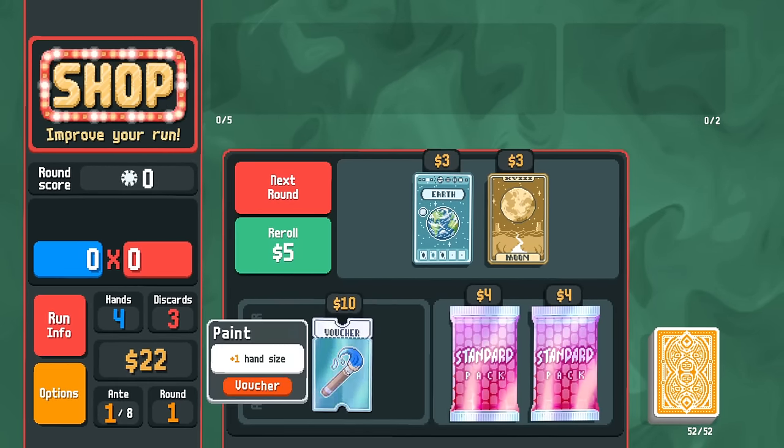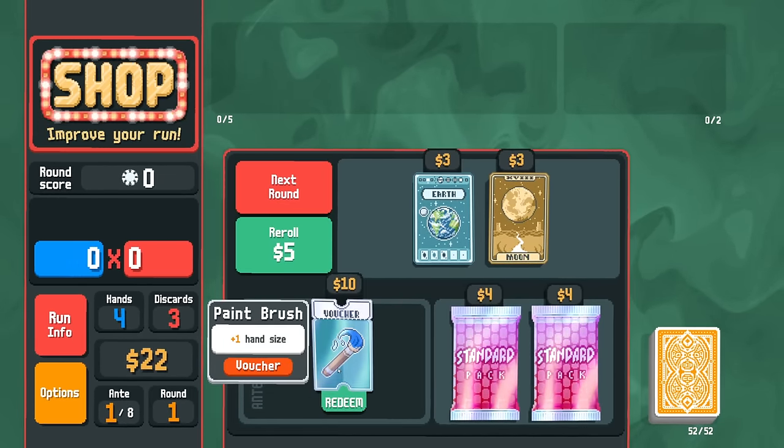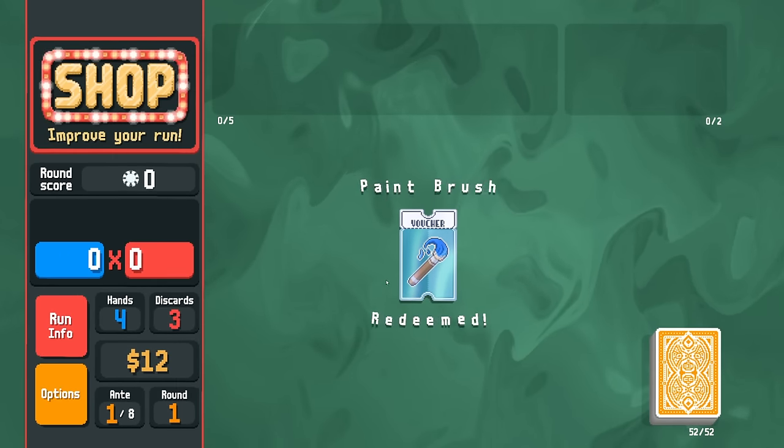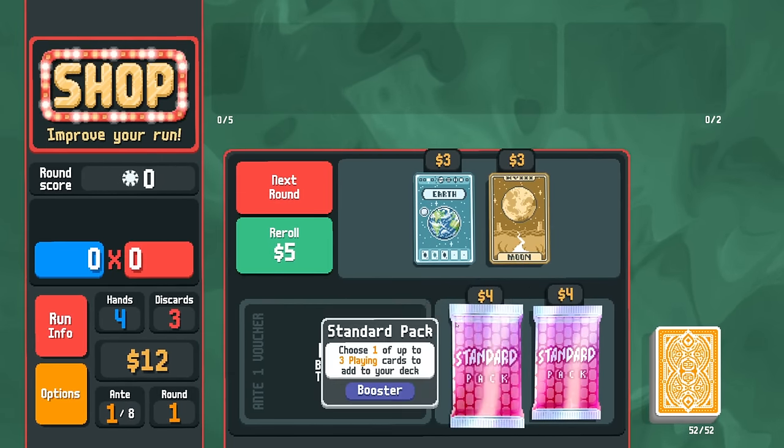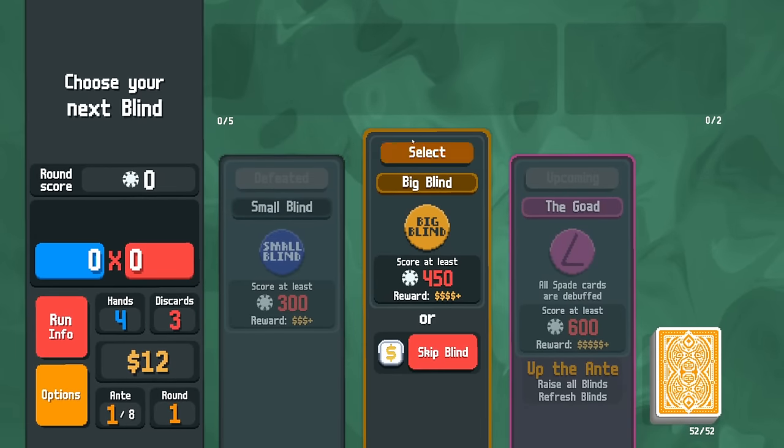Thank you all very much for the support. I'm glad people have been enjoying this lighter take on the series — just trying to have fun, but with a very clear objective in mind, which is to get an E. That's the goal; the series will not end until we get one. I'm going to start out here with Paintbrush, which gives us plus one hand size — very, very good. And we'll save our pack for a joker.